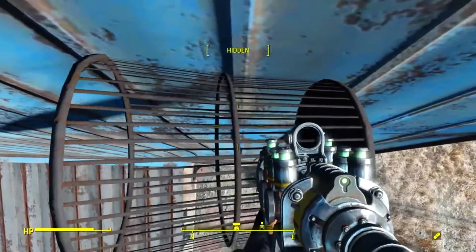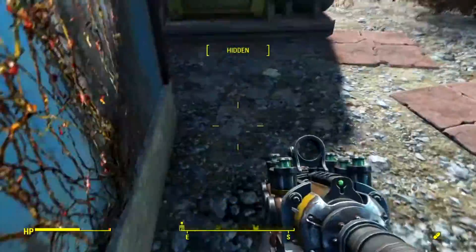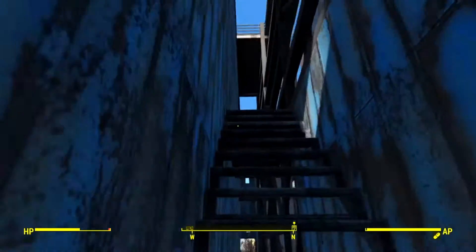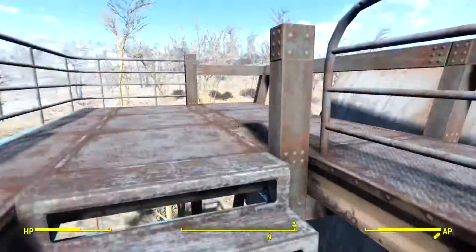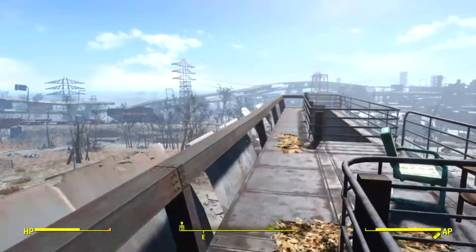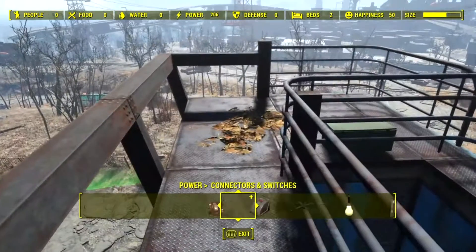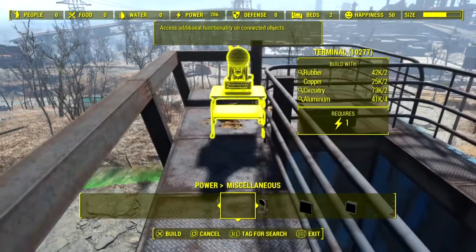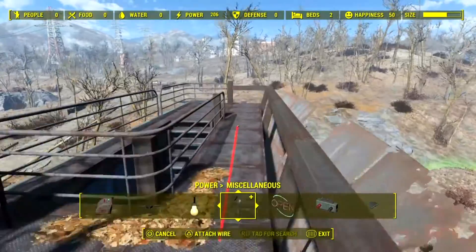Hello, today I'm going to show you how to build your wire through the wall of any settlement or anything like that. This is very easy to do and will help you out a lot. Just say you want to put your wire through a wall and the game won't let you — you can't normally put a wire through a wall. But with this glitch I'm going to show you how to do that.